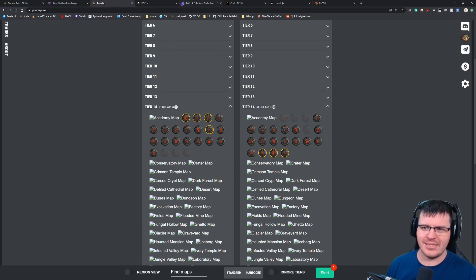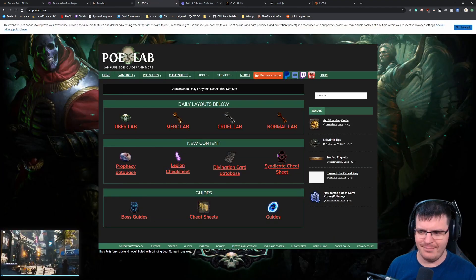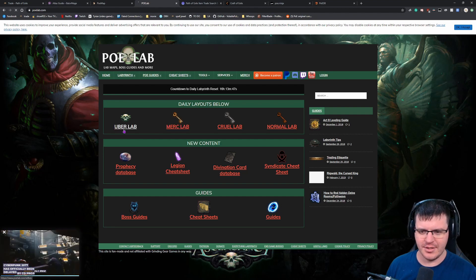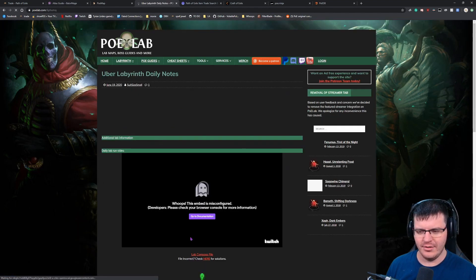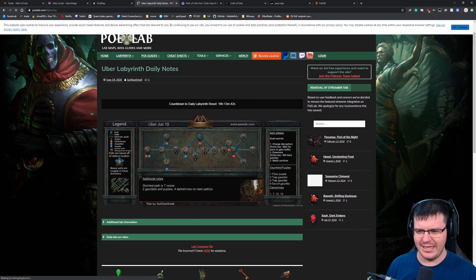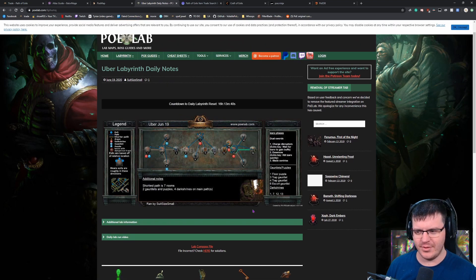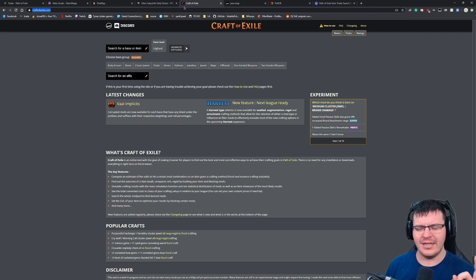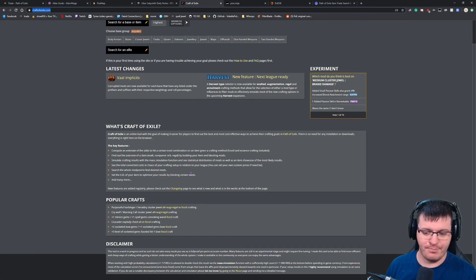POElab.com — link in the description — is where you can click on a lab and be shown the layout for that lab, which is incredibly useful. Good one to bookmark.